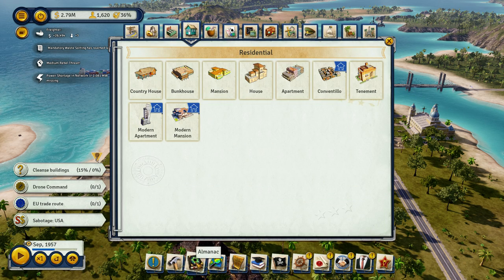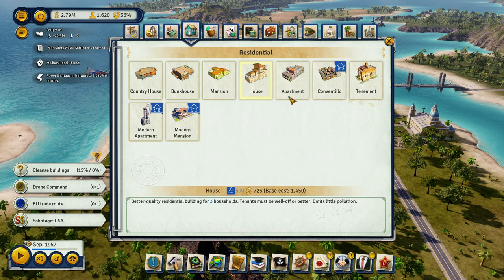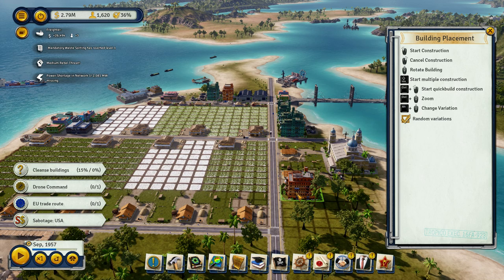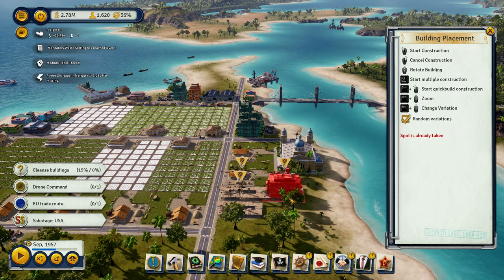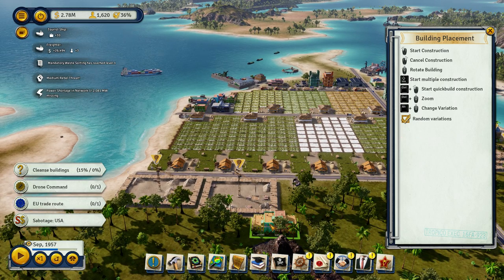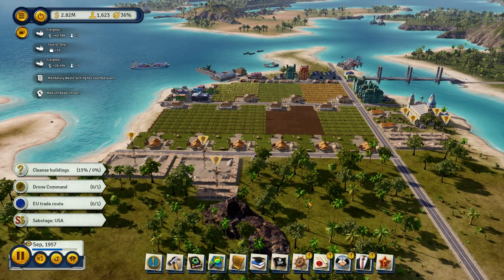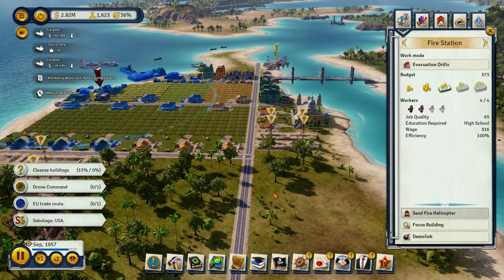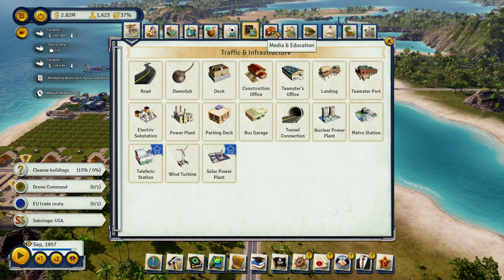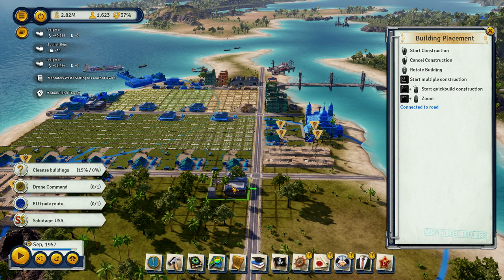Let's throw some housing in. It's already going — nice, I'm super stoked. I'm gonna grab this tenement and go 1, 2, 3, 4 over here. I'll put an apartment complex back here behind this for sure. Let's take this road, extend it that way, and then get another fire department. Let's do the fire department like that.